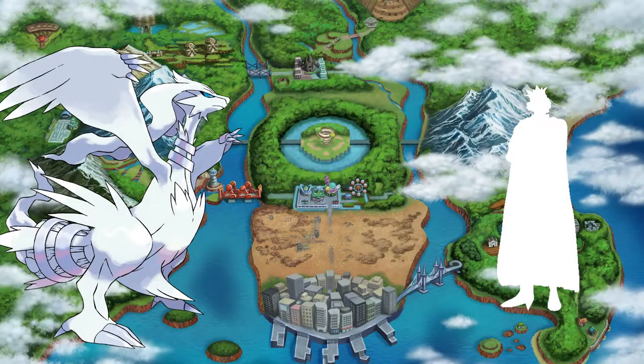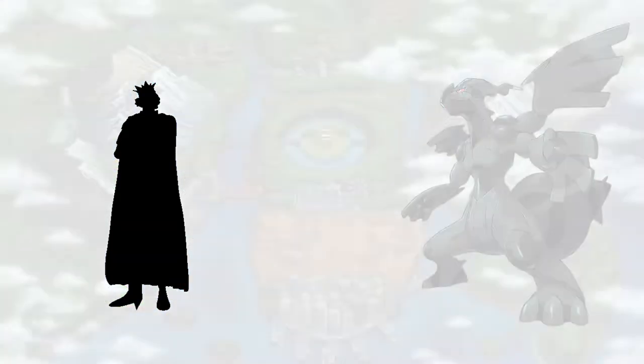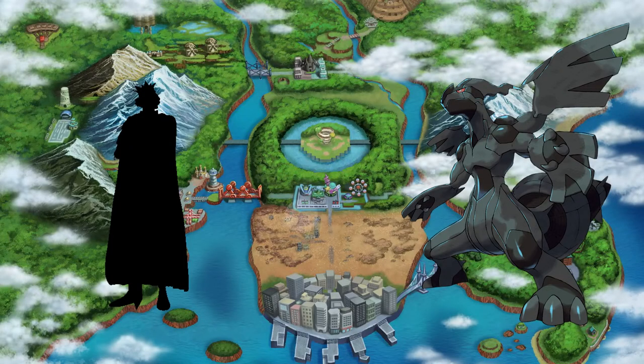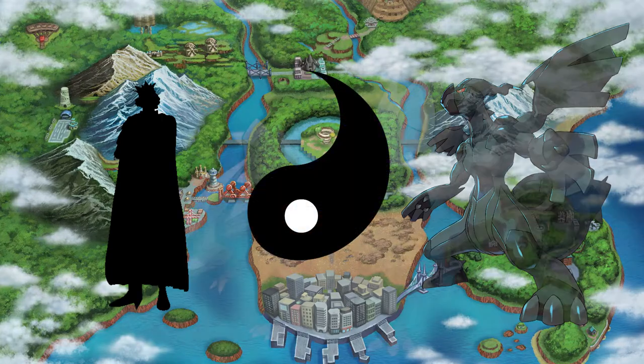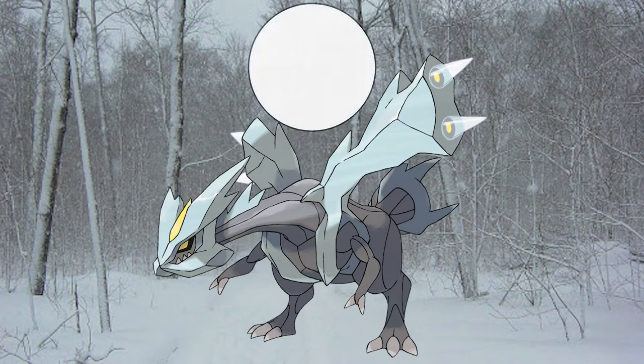Reshiram, representing truth and yang, sided with the older brother, while Zekrom, representing ideals and yin, sided with the younger brother. The leftover empty shell of the original dragon became the ice dragon Kyurem, which represents the concept of Wuji — the absence of yin and yang. The concept of opposites also shows up in other places in the game.